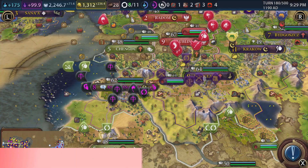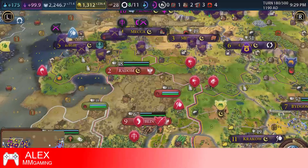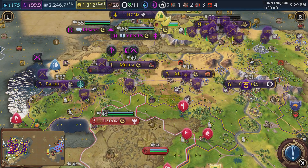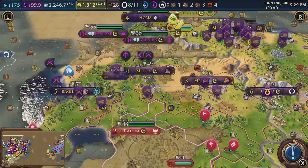Hello everybody, welcome back to this playthrough of Civilization 6 on the Nintendo Switch. In today's episode we are going to continue to consolidate because we've done a lot of war recently, and now we need to look to build districts and buildings in districts - things like that - and really build up our empire.